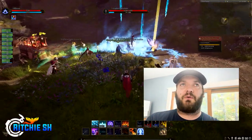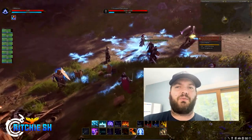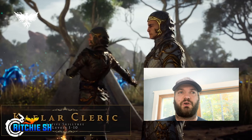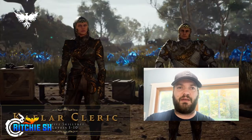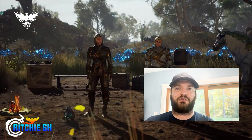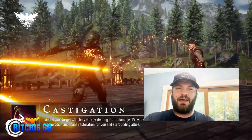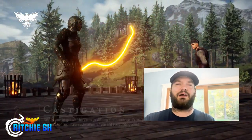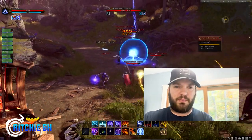I imagine the scaling is going to be pretty extensive, because this has been feedback that Intrepid has been getting all the way back since Alpha 1, when they first showed those three archetypes for the Mage, the Cleric, and the Tank. If you look back at those old videos they are very bright, very sparky particle effects flying everywhere. They've honestly toned it back quite a bit since Alpha 1 — it looks a lot better now than it did in the past.